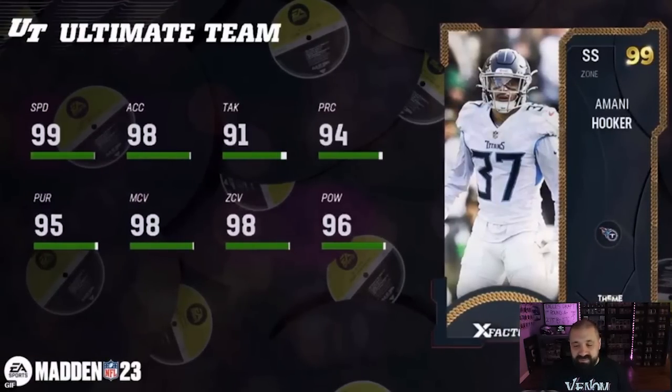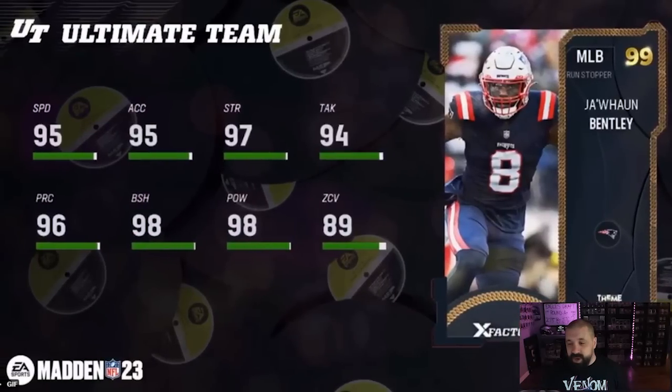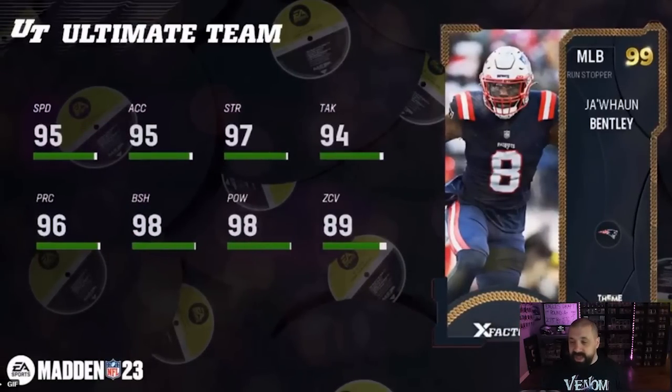Matt Milano, outside linebacker for the Bills — 95 speed, 87 finesse, 57 power move, 98 block shed. If he doesn't have like 97 zone or something, this card was a waste because everything else looks pretty terrible. Imani Hooker, strong safety for the Titans — 99 stock speed, this one looks pretty good — 98 man, 98 zone, 96 hit power, 98 acceleration. Javante Williams, running back for the Broncos — 97 stock speed, 99 truck, 98 break tackle, catch only 81. Again, Eric Dickerson looks way better.